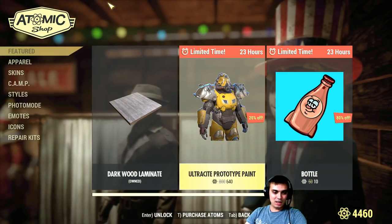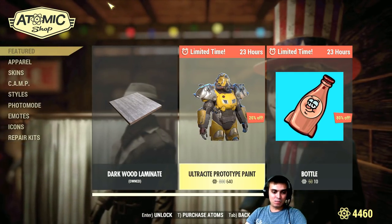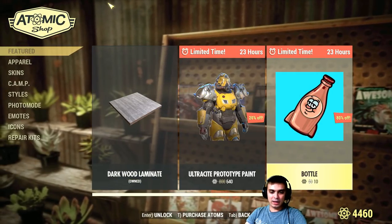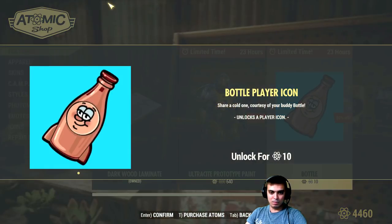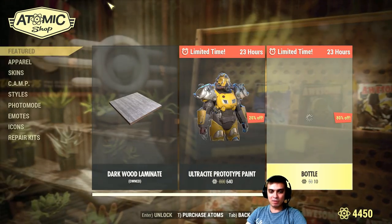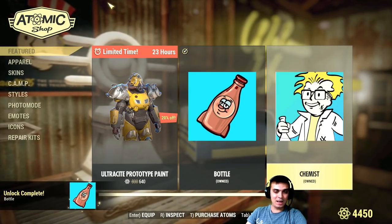We still have the Ultracyte prototype paint, and we've got the bottle player icon for 10 atoms. I'm gonna grab it — it's 80% off and only 10 atoms, why not.